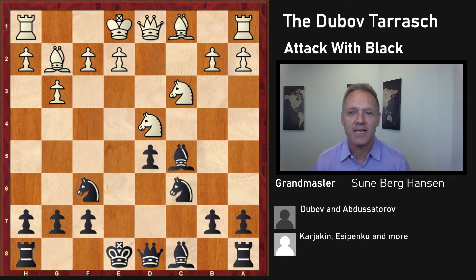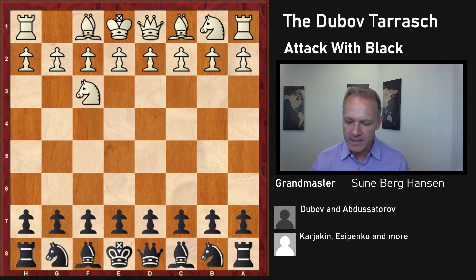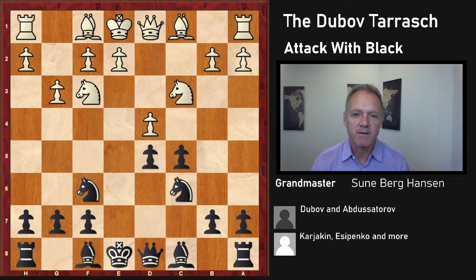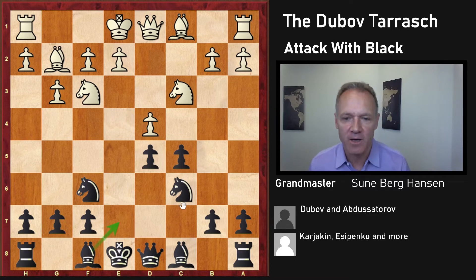The Dubov attack with black — here we go. In this game, Kayakin-Dubov, they start like this. It can start in any way. This is the Taras position, the main line of the Taras. This is how you get to these positions, and it's been known as a little bit dubious — black gets an isolated pawn here on d5. But the idea with the Dubov attack is to use that as a dynamic attacking option.